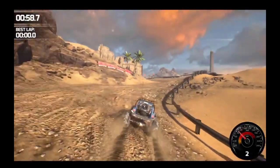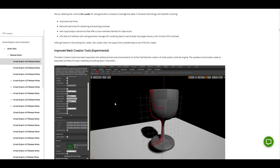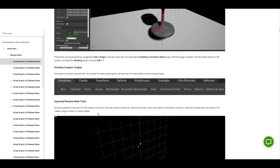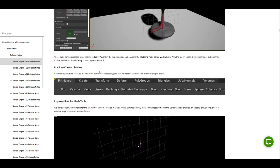One thing I'm quite excited about is that Epic Games has started integrating modeling tools into Unreal Engine. We covered this when it first appeared in 4.24/4.25, and now there is an improvement to the mesh creation tool. For those who like lofting or revolving a mesh by creating a spline, you can now do that. We'll cover all of these things later.